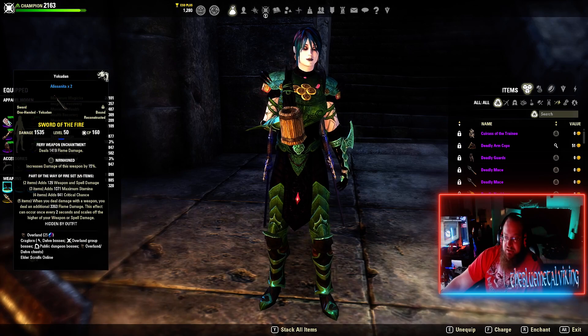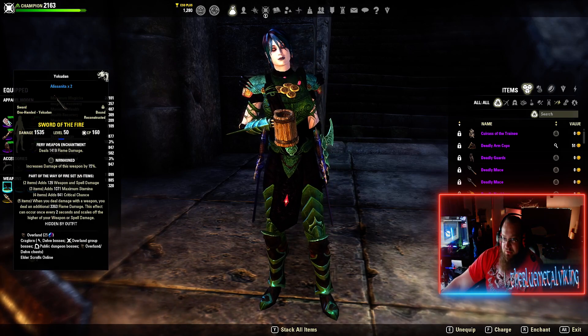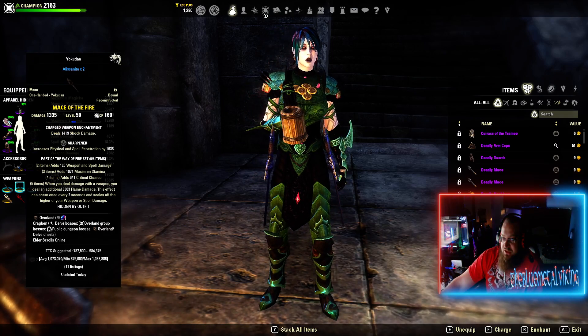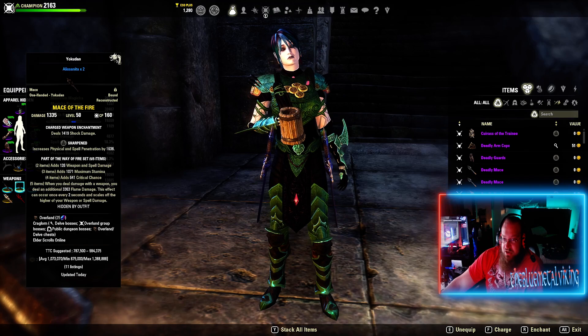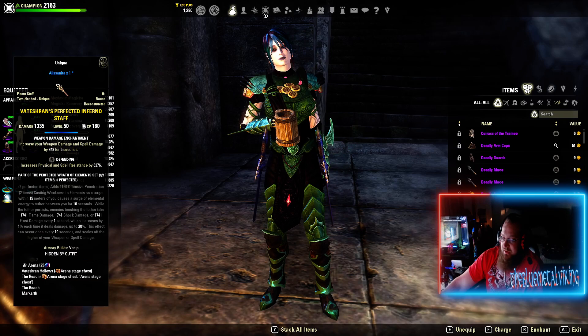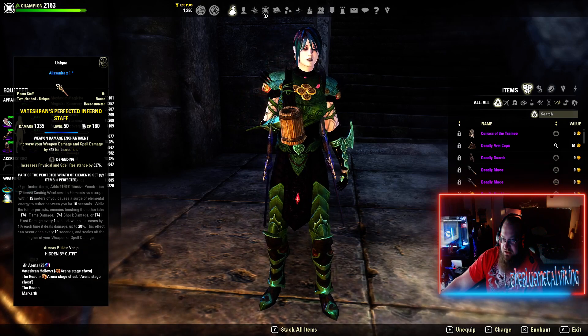The passives are nuts. Now of course we've got one sword, Nurnhorn, flame damage. And then a mace, Sharpen, just to get extra pen, shock damage. And then we have Inferno, defending. It was probably made by accident - it's usually ice staff, but it's fine. It's been working.